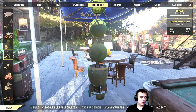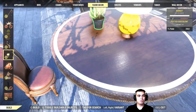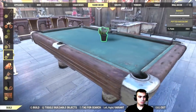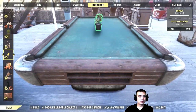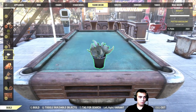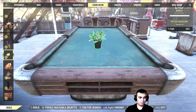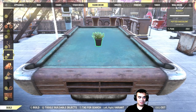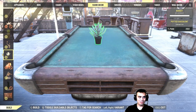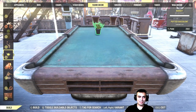Let me demonstrate that for you so you can get a better idea if this is something you want to buy. First option. Second option. Third option — oh there we go, much better. Fourth option. Fifth option. Sixth option. Seventh option. Eighth option. Nine — how many are there? Oh, that's the last one. So they consume plastic to build, which is cool. It's a pretty cool thing to have.